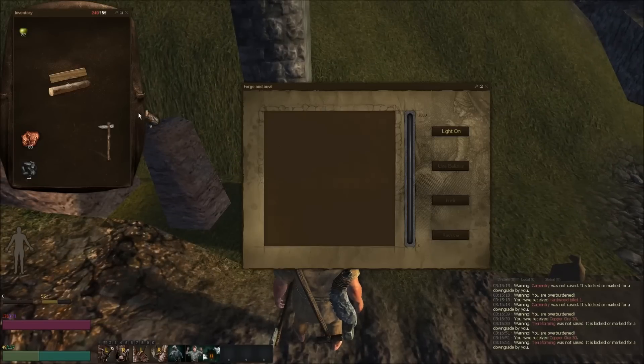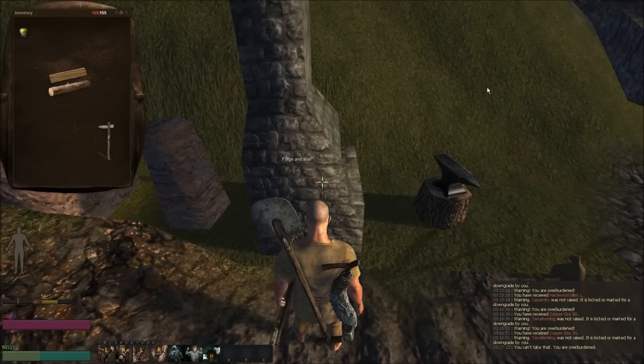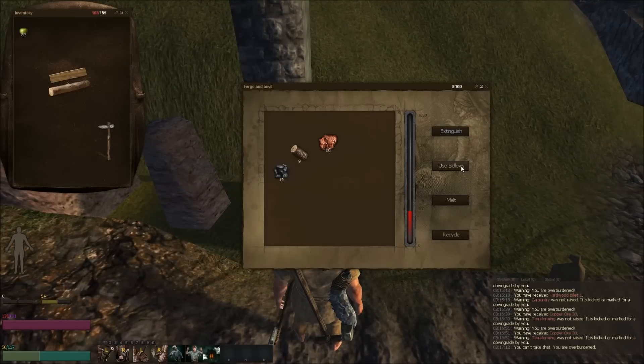Forge anvil — I got that in there. This looks like there's a glitch. Anyways, I'm going to put the charcoal and the stuff in there and turn the light on. Obviously it's glitchy — that's the wonderful thing about alpha.